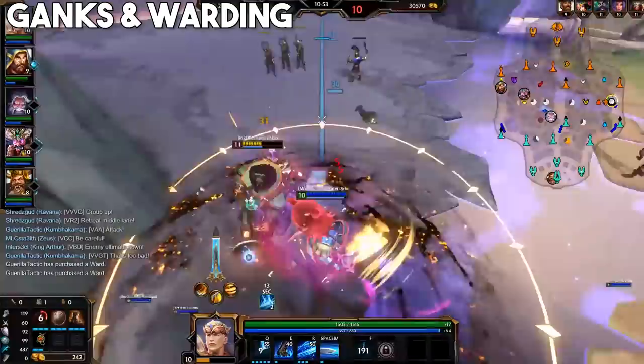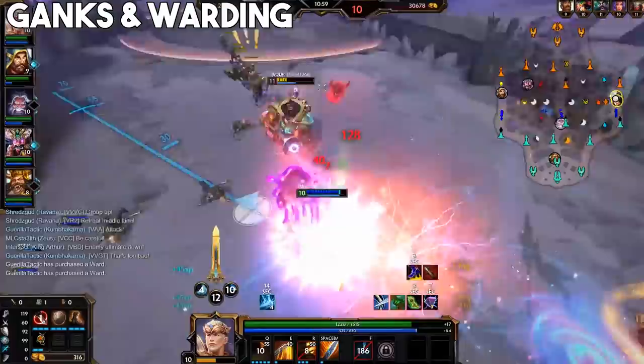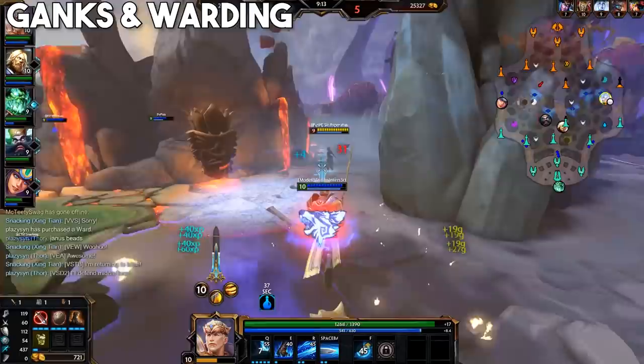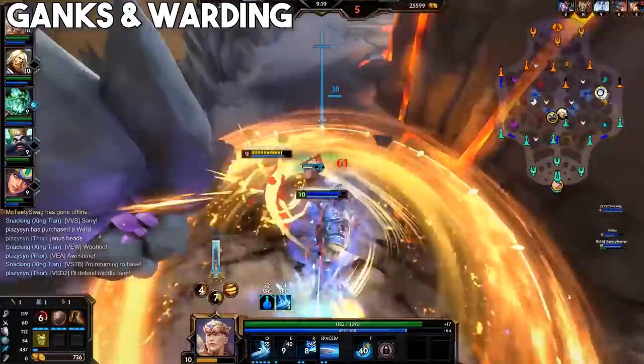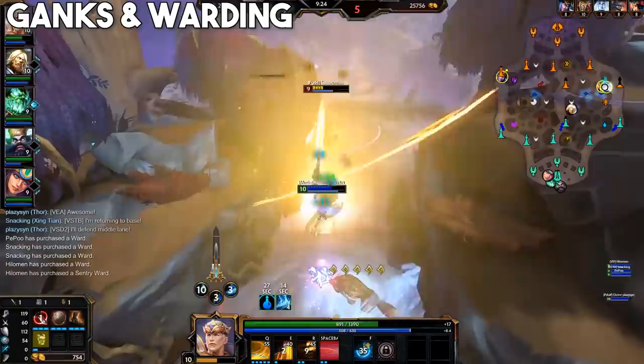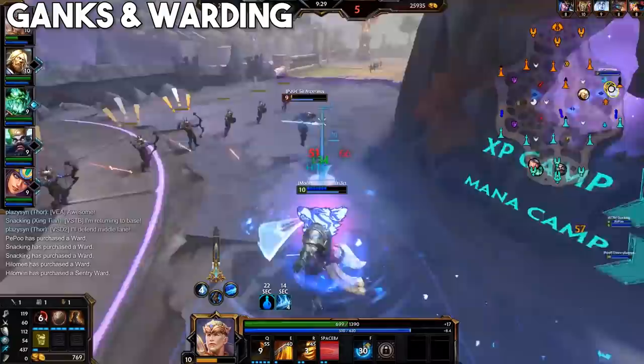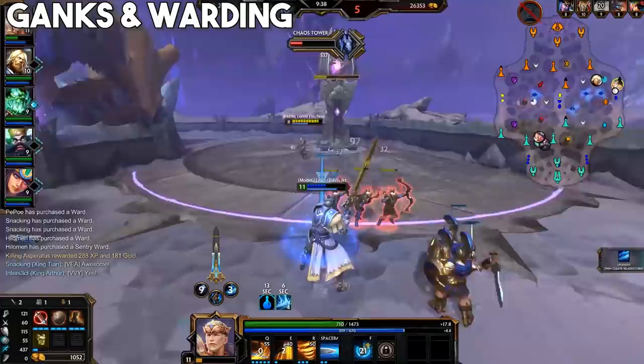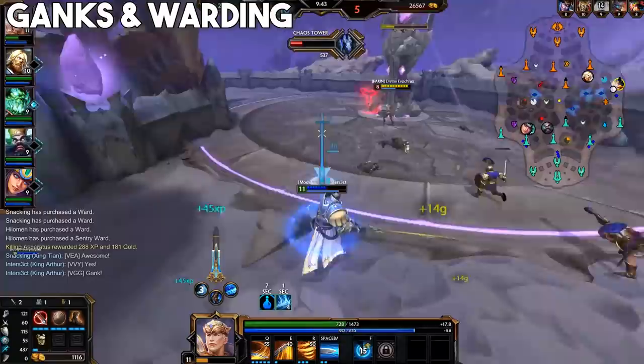Wards won't prevent ganks entirely on their own, so it's the information these wards give you that allows you to decide the avenue to take on that gank. Fighting into a gank 1v2 is the correct play more often than you would think in solo. With how defenses work, oftentimes you'll be building defense to counter the enemy solo and by proxy you'll also be countering the enemy jungler as well. Quick example: you're laning against a warrior and you build Breastplate of Valor second item. Since most junglers are physical, you're extremely tanky against both gods in this situation. So if you're playing a god that's good at fighting and you have a lead, go for it. The amount of times I've turned an enemy gank into a return kill or even two is actually crazy.